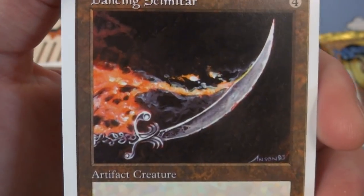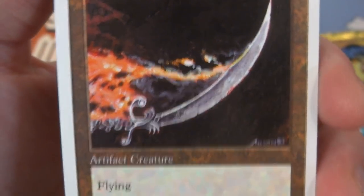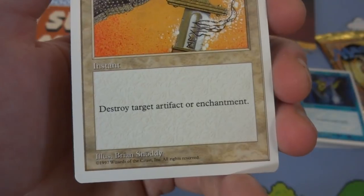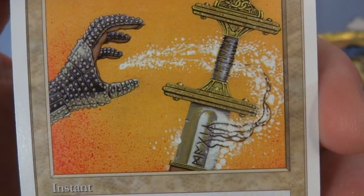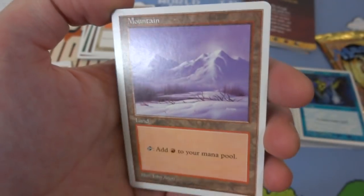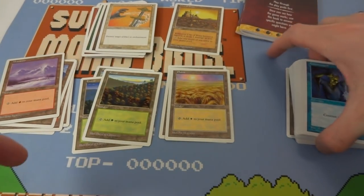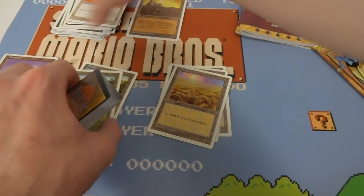Dancing Scimitar — a phantom sword flying through the sky with fire emitting from it like a comet, leaving a trail, by Anson Maddox. Got Disenchant — destroy target artifact or enchantment, one and a white instant, by Brian Snoddy. Just a classic art — I always remember this, reminds me of Monty Python and the Holy Grail, just a knight losing his sword as it's disintegrating. And the last card in this first pile is a mountain — snowy mountain by John Avon.